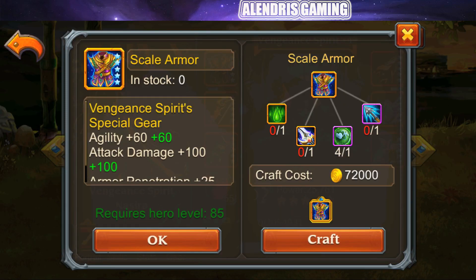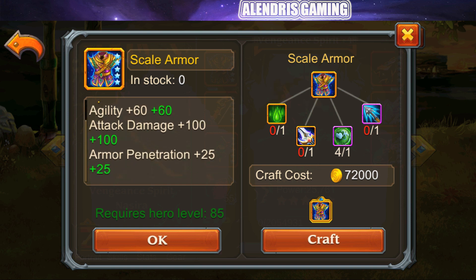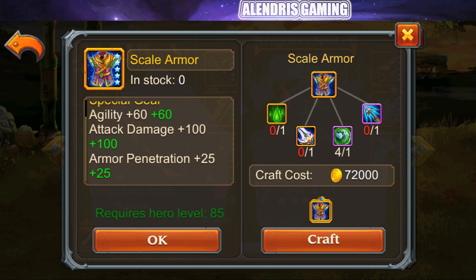The item is Scale Armor, Vengeance Spirit's special gear: Agility 60, Attack Damage 100, Armor Penetration 25. When you enchant it, you will get 120 Agility, 200 Attack Damage, and 50 Armor Penetration. Already we can see that the item without the skill is interesting — Agility, damage, and armor penetration are really good for this hero who is a pure damage dealer in multi-target.